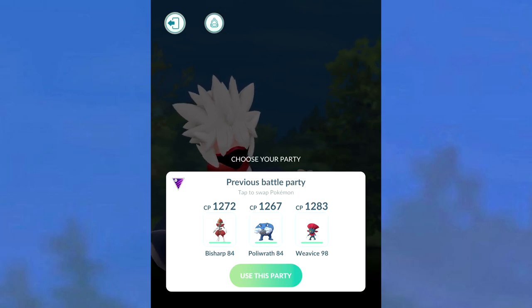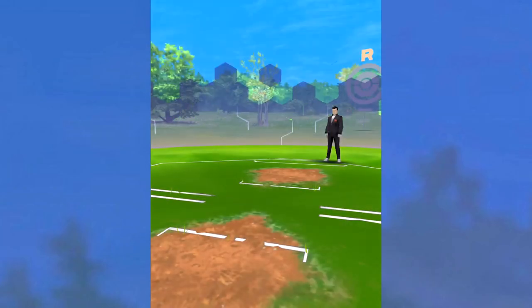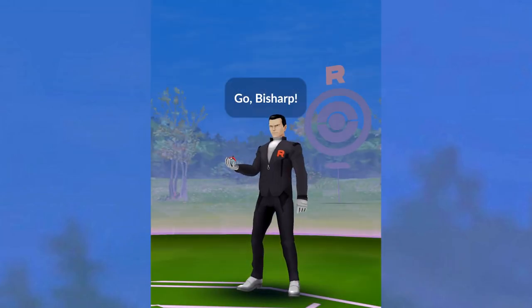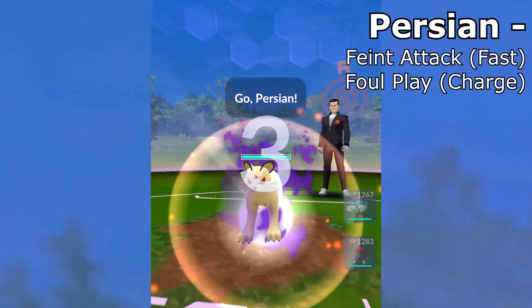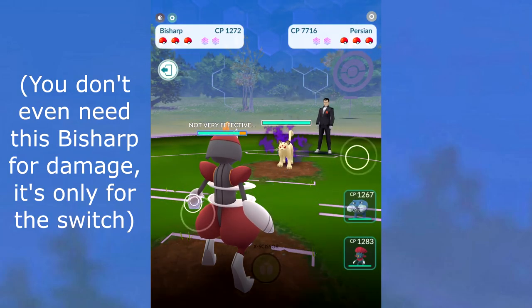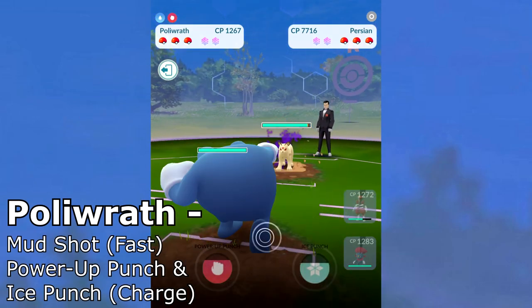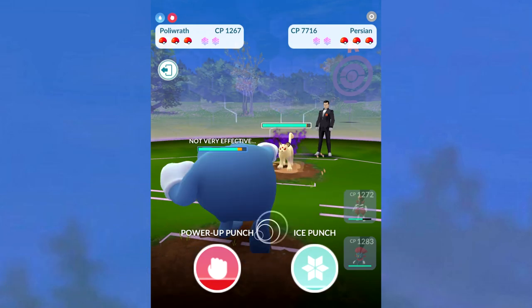We're here to beat Giovanni below 1,300 CP. You can see all of the amounts right there. This baby butt forehead guy is always going to be sending out that Persian first. This Persian has Feint Attack right here, so that's usually going to be a lot easier for the majority to defeat. The way that you handle Persian with Feint Attack is with your fighting types. Poliwrath is a wonderful one if you're going below the Great League level CP amounts.